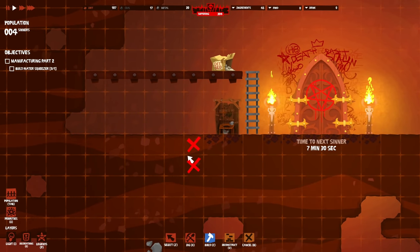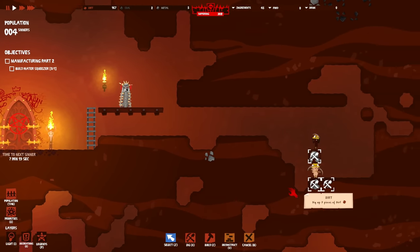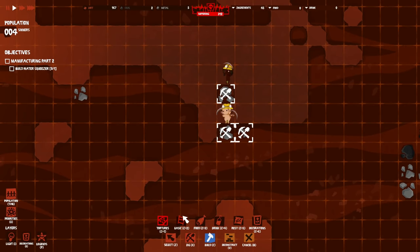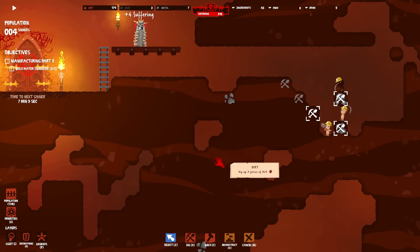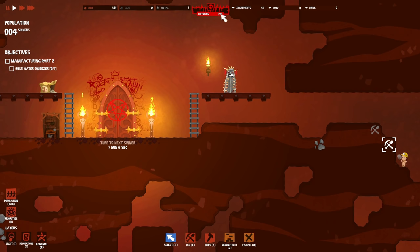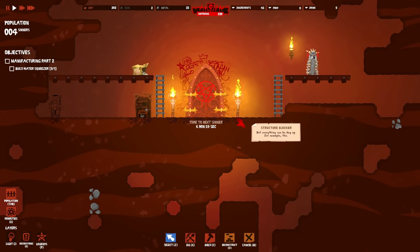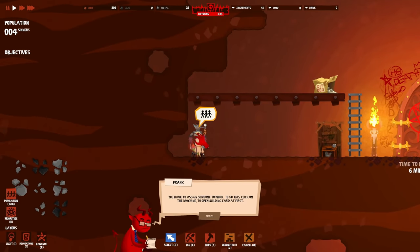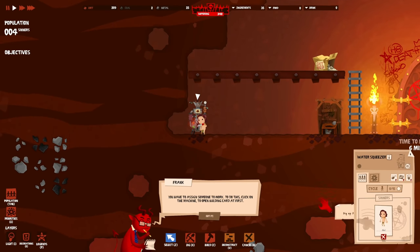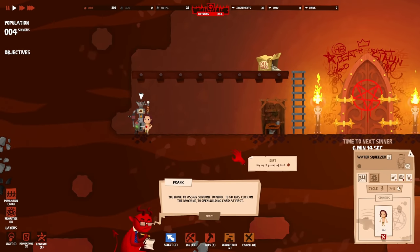Build the water squeezer from the drink category and place it. I don't like having sounds disabled because I can't hear the little clicky bits. Are they stuck? Probably fine. I like this so far - it's very Oxygen Not Included-esque with the building style. Now assign somebody to work the water squeezer - they're going to squeeze water out of excrement.